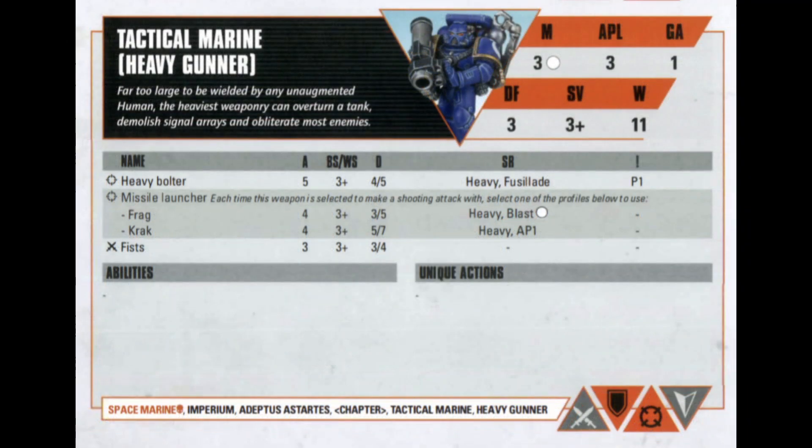The Tactical Marine Heavy Gunner is phenomenal even without a plasma option, because both the Heavy Bolter and the Missile Launcher are strong choices that give you more than just a bolt gun. The Missile Launcher is the versatile pick if you're only bringing one Heavy Gunner — the Frag capability lets you blast smaller chaff units, while the Crack Missile is great for heavily armored opponents with Heavy AP1 and a damage stat of 5–7, just like a Power Fist.